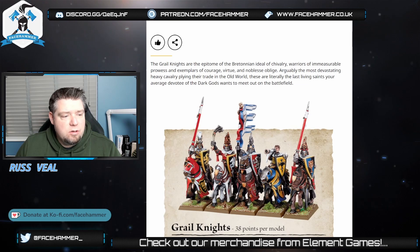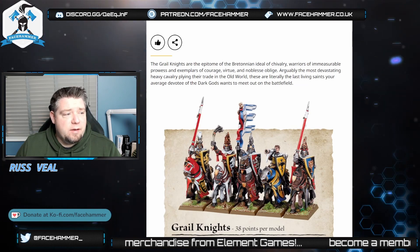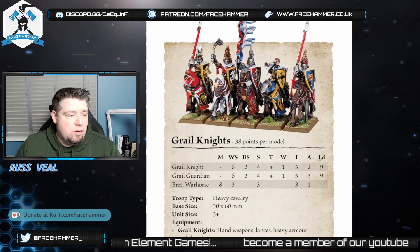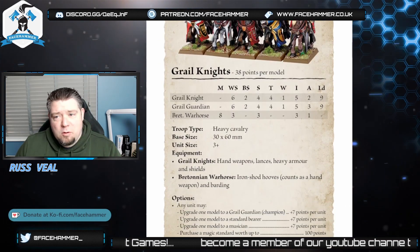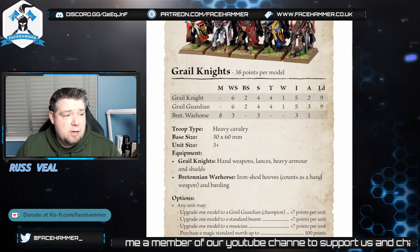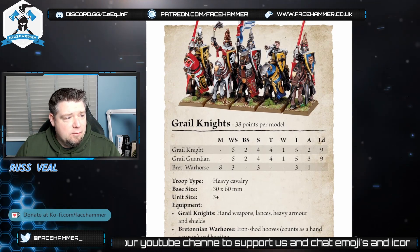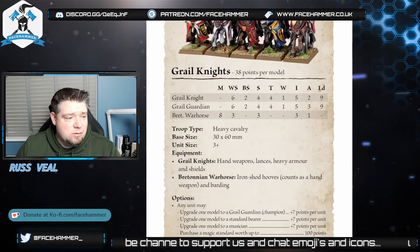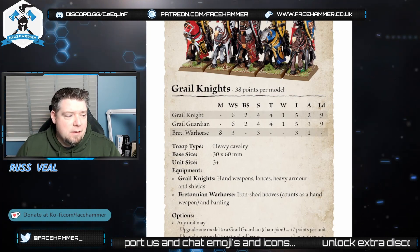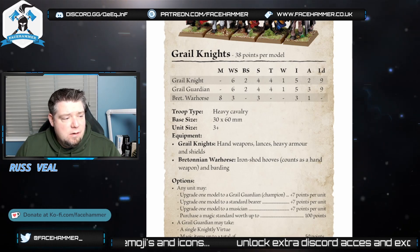What they've done is taken the unit of Grail Knights and basically explained what their rules do. These rules are Universal Special Rules, so they apply to other units too. We've got their stats — 38 points per model, which was roughly what they were before. The stat line is very similar. The base size is 30 by 60, which is a new cavalry base size — the old bases were smaller, around 25 to 28 by 50. They need three or more models in the unit and have hand weapons, lances, heavy armor, and shields.